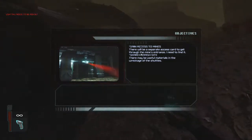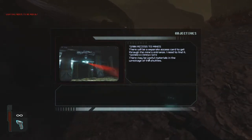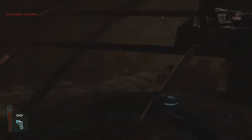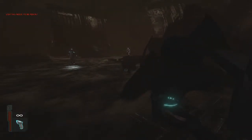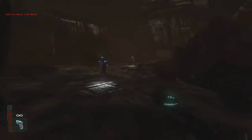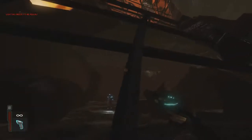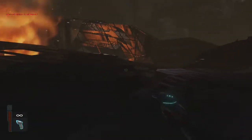Okay, what am I doing? Looking at the objectives: gain access to the mines — there will be a separate access card to get through the mines entrance, I need to find it. Crash site — there may be useful materials in the wreckage of the shuttles. Okay so if I can't defend myself, how am I supposed to do this? Now there's two of them — great. Would you kindly walk away because I don't want to deal with you right now. Can I go up here?